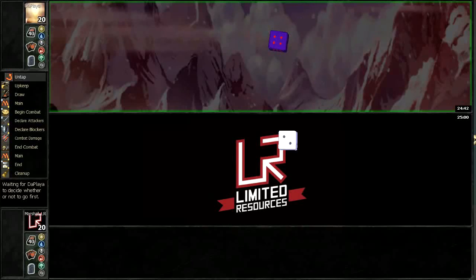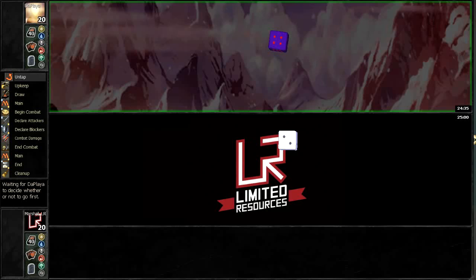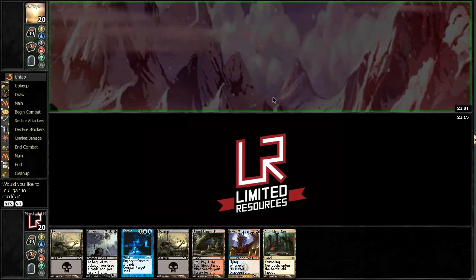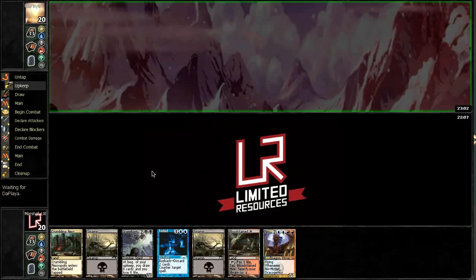All right, we are here for the first round, and it looks like we're the only ones here for the first round. Is this a keep? Yeah, this is a keep. We've got all of our colors of mana, we can Bloodstained Mire for Volcanic Island if we need to Forbid something. We have a bomb to work our way up to, and while this hand isn't amazing, it certainly has some momentum going forward.